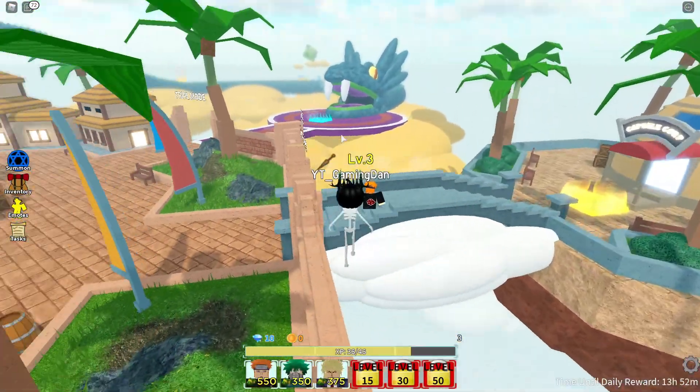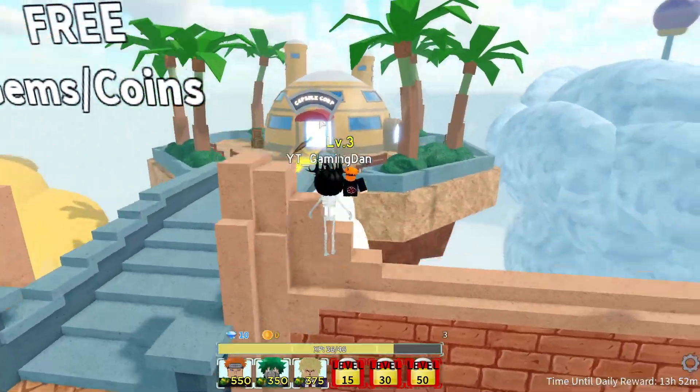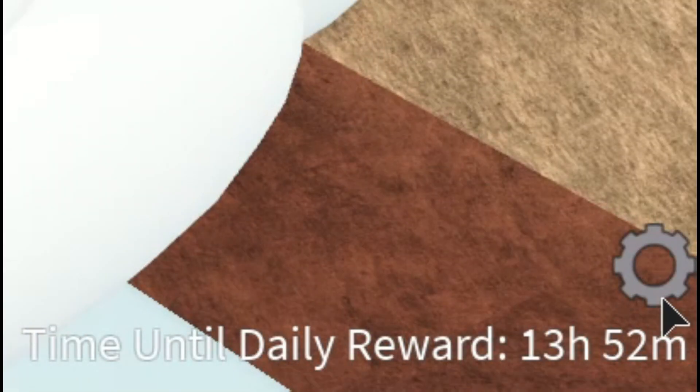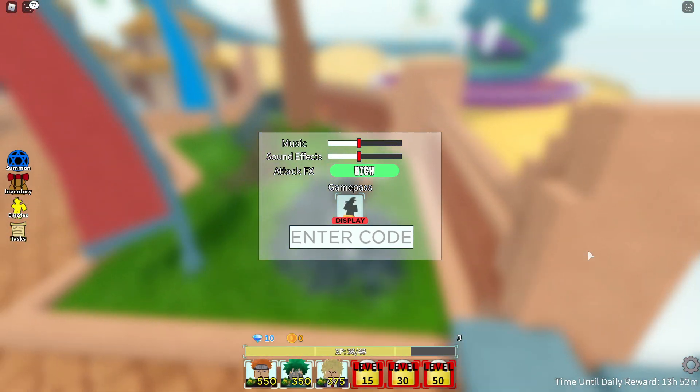Anyway guys, I guess we might as well go into these codes now. Right here guys, I'm pretty sure you know how to enter codes in All Star Tower Defense, but for everyone who doesn't — you're going to want to go to the right, click on the settings icon, then the code menu comes up. These are in no particular order, let's just get into it.